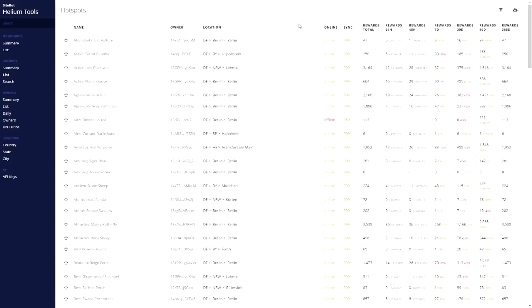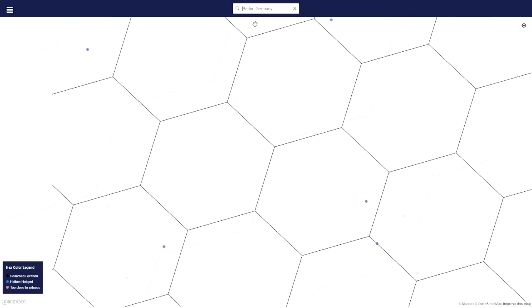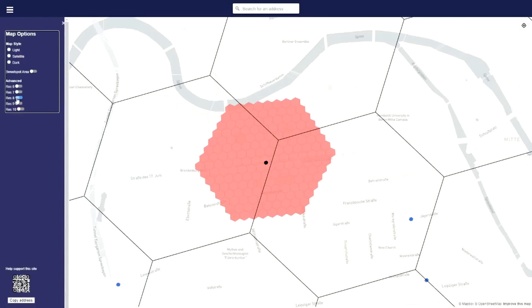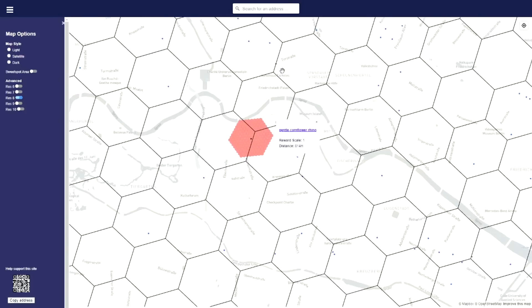The next step is to go to a website called helium.place. We'll fly over to Berlin. The first thing you see is all these different hexagons. The technology used in the Helium protocol divides the world into different regions and these regions have the shape of a hexagon. When we click here we can define the resolution — by default I suggest to put it on resolution 8. All these blue dots are different hotspots. When you hover over them you'll get the name of the hotspot and can click on them to go to the Helium website for more information.